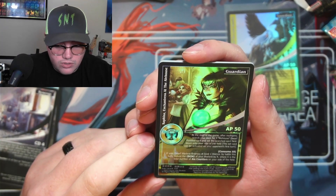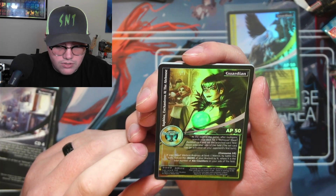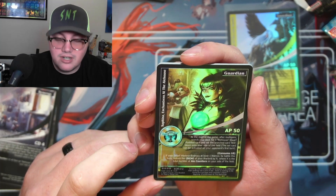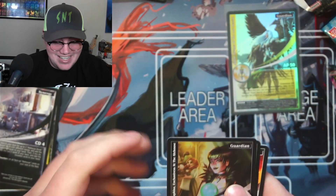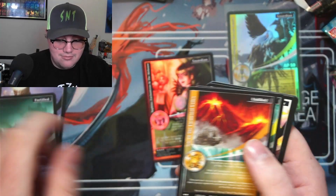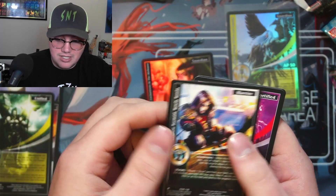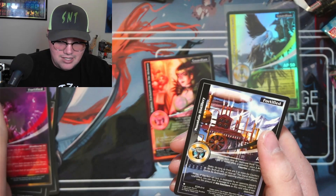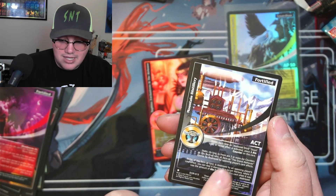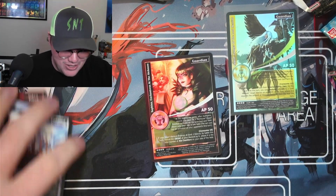She has 50 HP. Consume 10: if your dwarf warlord destroys at least one warrior by battle this turn, reduce the DCM of your warlord by X, where X is the total number of ale house counters on your side of the field. This is so slick! And there's another ale house drink right there — oh man, I'm debating making an ale house dwarf deck now.